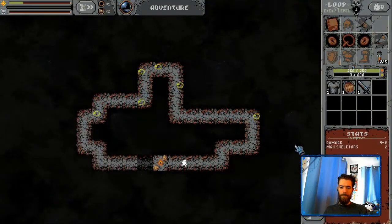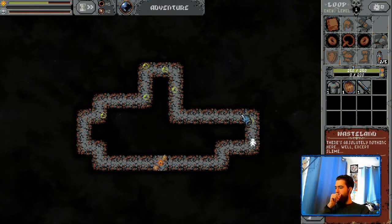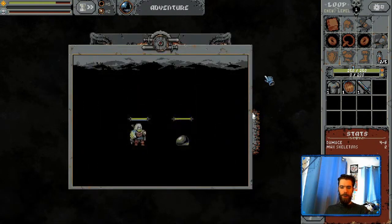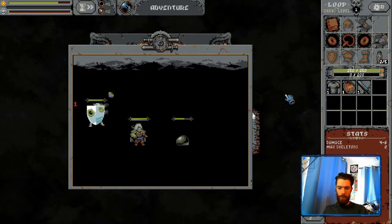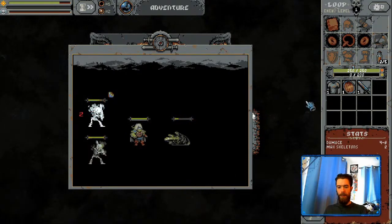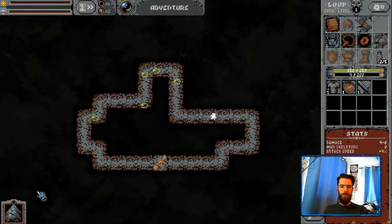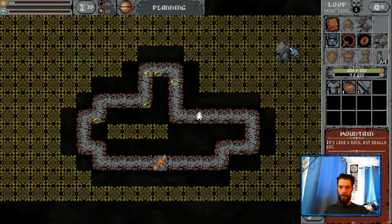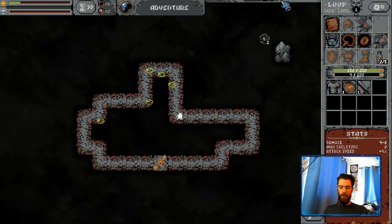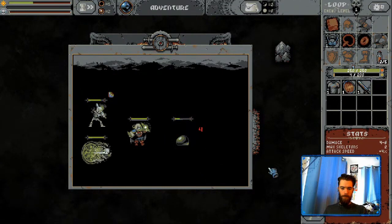Welcome adventurers to Loop Hero Academy! In this episode we are going to be looking at what it takes to bring down the Priestess. She is the boss of Chapter 2. You thought beating the Lich was hard in Chapter 1? Well wait till you go up against this boss. So let's get into breaking down exactly how her encounter works.